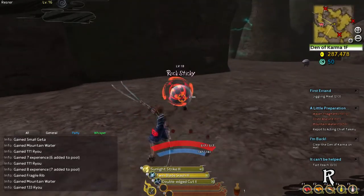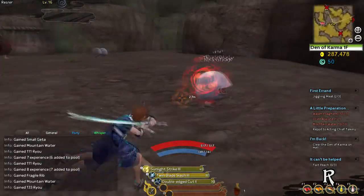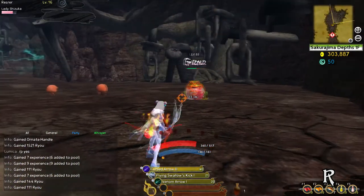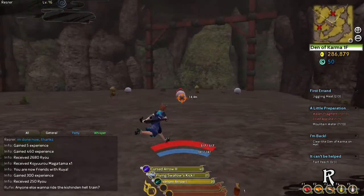Knowing the range of your weapon can maximize the efficiency of your attacks. Most melee weapons have a short range of 2.5 meters to 4 meters, while ranged weapons can have up to 12 meters in distance. This is important because skills also use this value to determine whether or not you can hit a target.